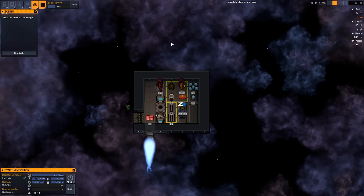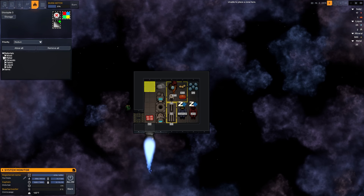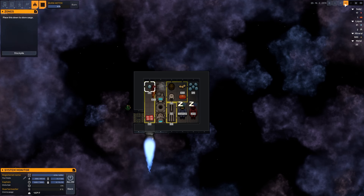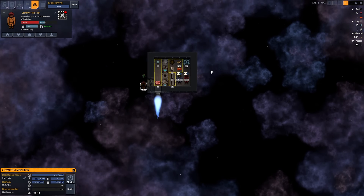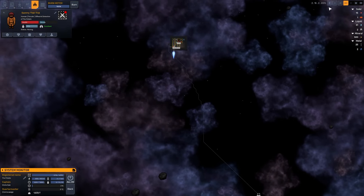Let me add another stockpile zone right there. We're going to disallow water and packaged meals — so effectively everything that is not those things can go there. Look, there's more silicon, more resources around just waiting to be delivered. I think that's absolutely everything — he says with a degree of confidence that is clearly insane. There's a little bit more silicon to get, which is exactly what I'm going to do.